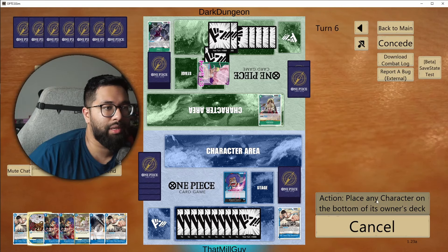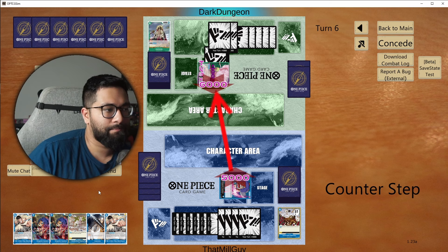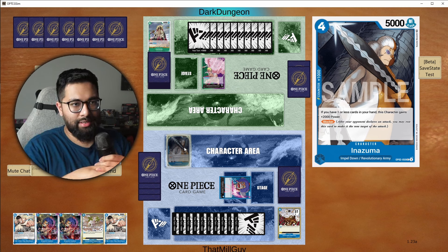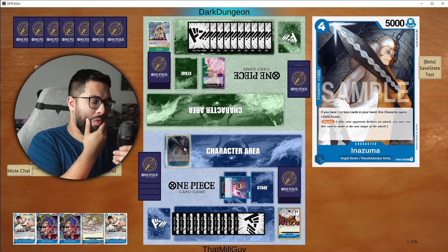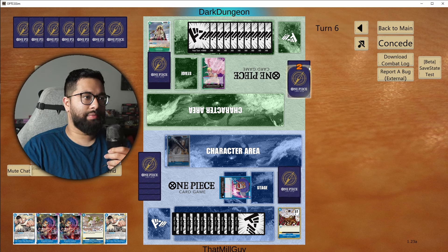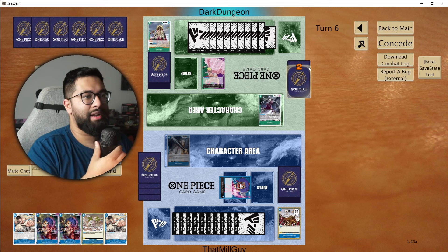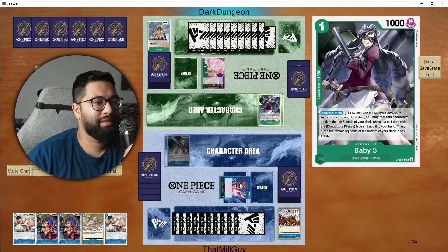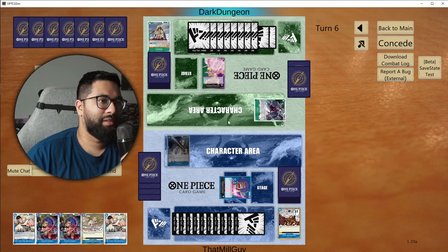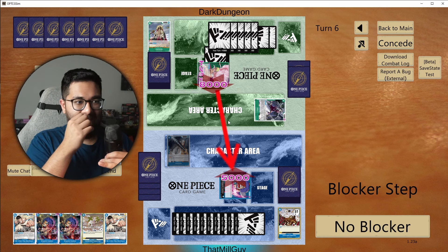I think it might be bottom deck this, swing at them 5k, deploy this, and then end the turn — this is a blocker. Rested characters, cost four or less — not going to get a lot of opportunity. This is mostly what playing against Nami must be like, just a whole lot of nothing happening. A whole lot of control. Another Birdcage. Now that I actually read the card properly — because I can't read — knowing that it's arrested characters is really important.